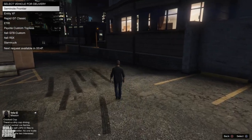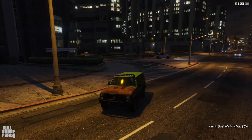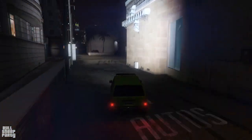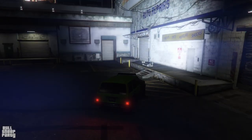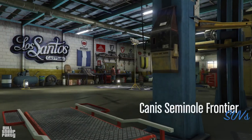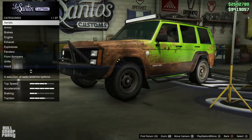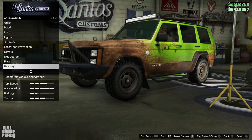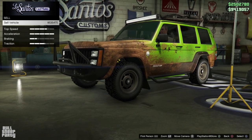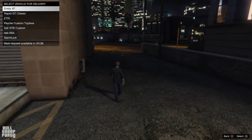Next up we have the Frontier, after a 50-second wait. The one cool thing about the Frontier is that all of its lights are working — and that's legitimately the only cool thing I can say about it. I'm going to say seven to eight hundred thousand but let's see. It does have a lot of customization options, and that's really disappointing — for some reason I was expecting more money.